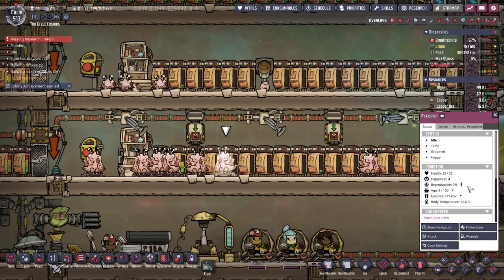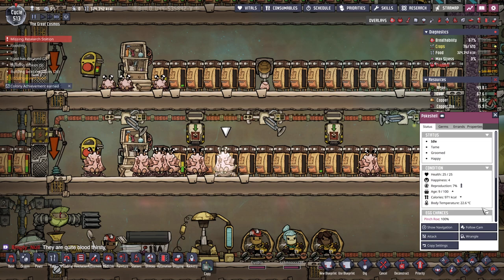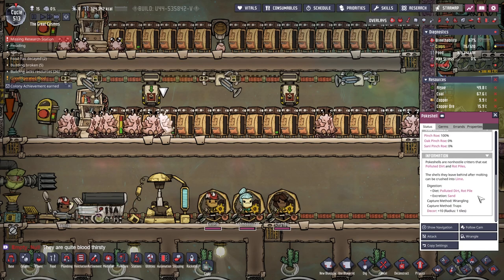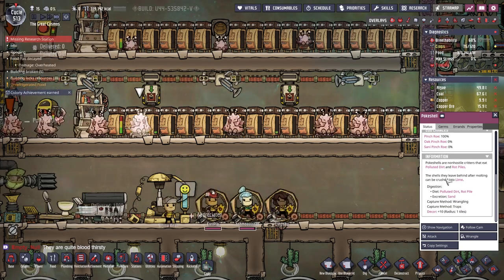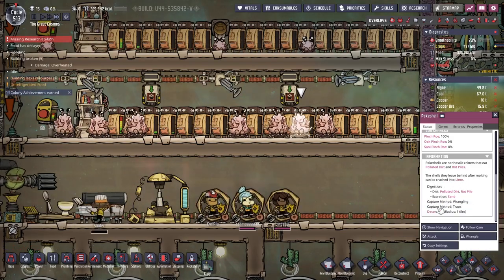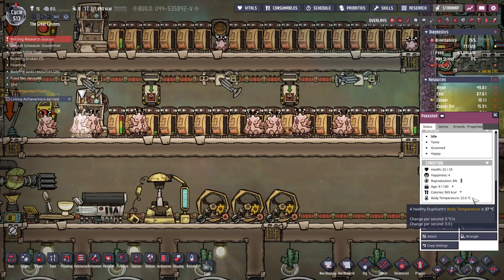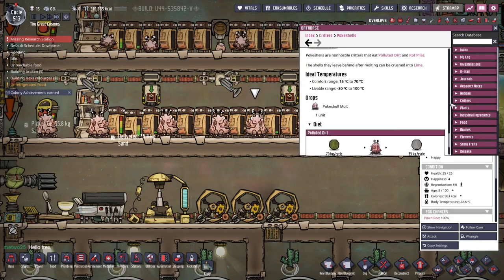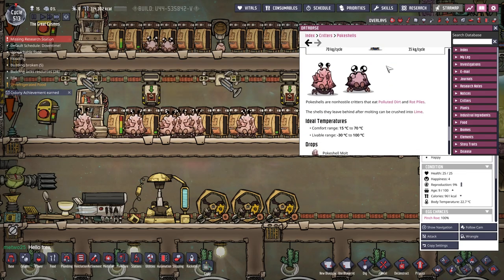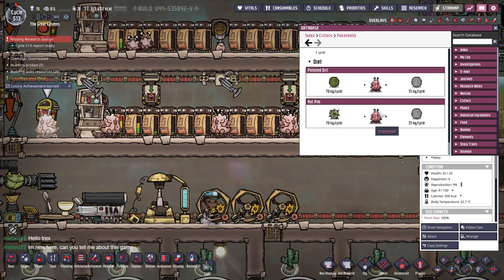So how often do they give us poker shells — or poker shell malt? Does it tell us here? Shells they leave behind after molting can be crushed into lime. That's the idea. I don't suppose the database — which has never ever given us a shortage of information — will tell us precisely how often they'll malt. Nope.